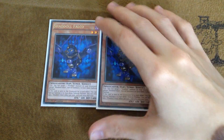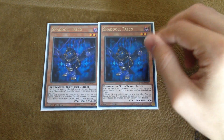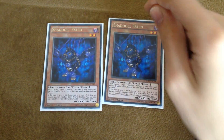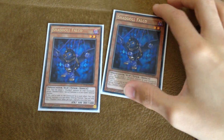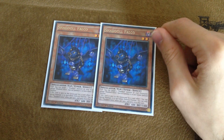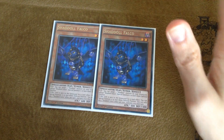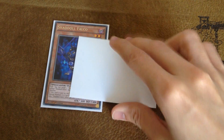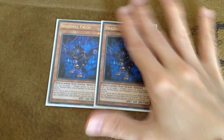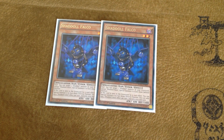We're going to start off with two Shadol Falco. Shadol Falco is one of my favourite monsters in the deck. When he's flipped he can target a Shadol monster in your graveyard and special summon it in face down defense position, which is crazy for all your Shadol pluses. And if this card is sent to the graveyard by a card effect, he is going to be able to special summon himself in face down defense position, immediately priming himself to use this flip effect on the next turn. Falco is very very strong.